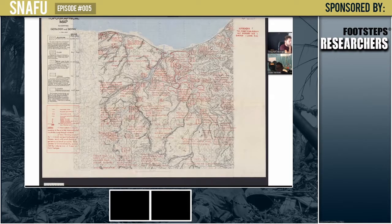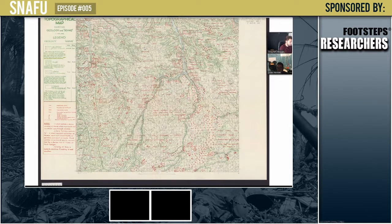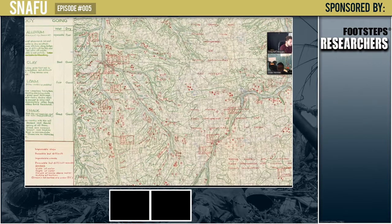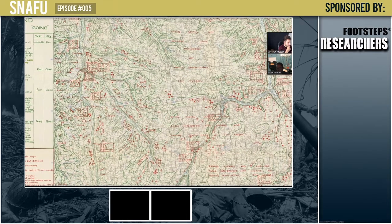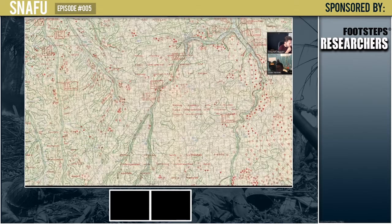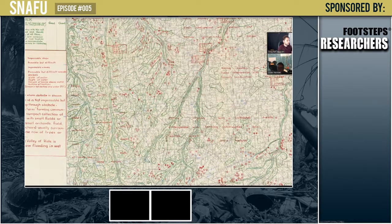This is a little further south from Caen, showing locations of gun positions as well. I think these are hedges and treed areas — clusters of trees, possible difficult terrain. You can see 'impossible woods' marked here.